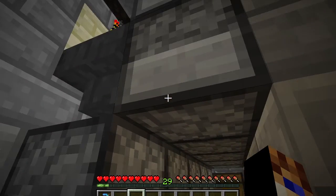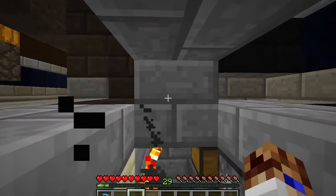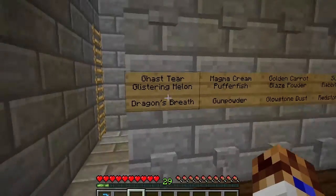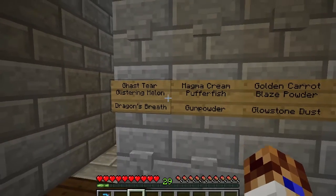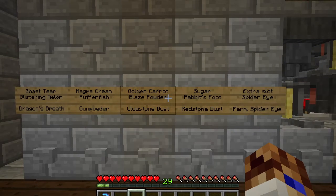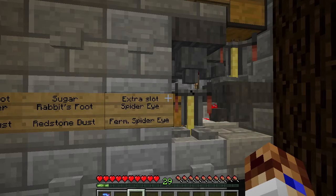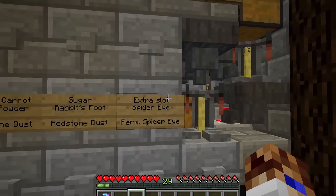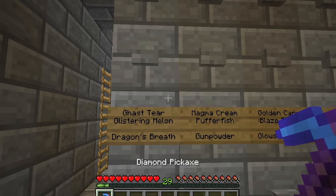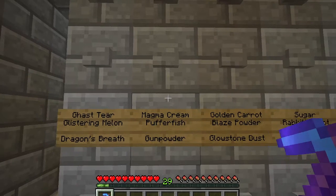Here are your bottom and middle droppers, and here are your top droppers up here — this is why I've included this headspace. Going back up to the front, place your signs here and label them with all your ingredients. If you don't have the access space back here, you can break out these blocks in the front to get to all your different droppers and fill them up — it's kind of a pain but it's doable.